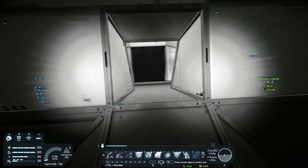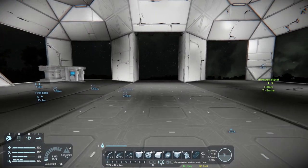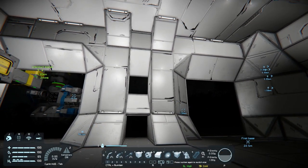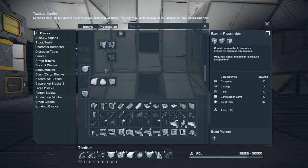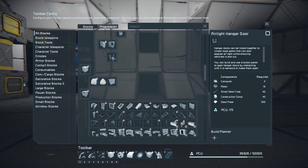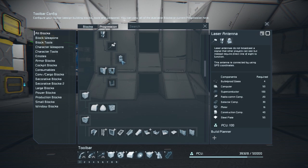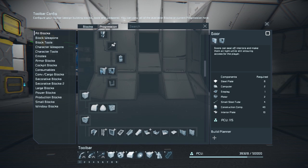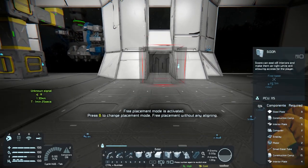We need to place a door in. Let me turn off my jetpack because it's driving me mental. If I go to G progression, the doors I would like to use for the hangar are the airtight hangar doors. I would like to use these together with a sensor and a programmable block, which I of course have never used before, so that's going to be interesting. Let's make sure we at least get the regular door placed in here.